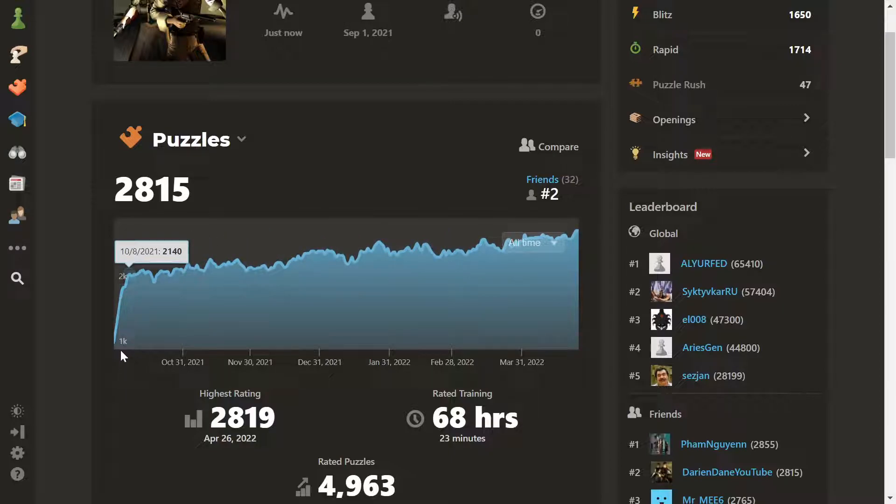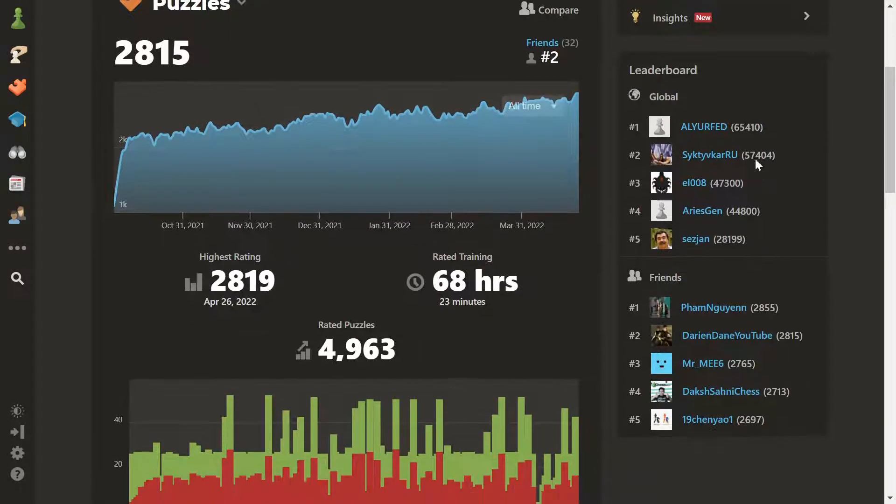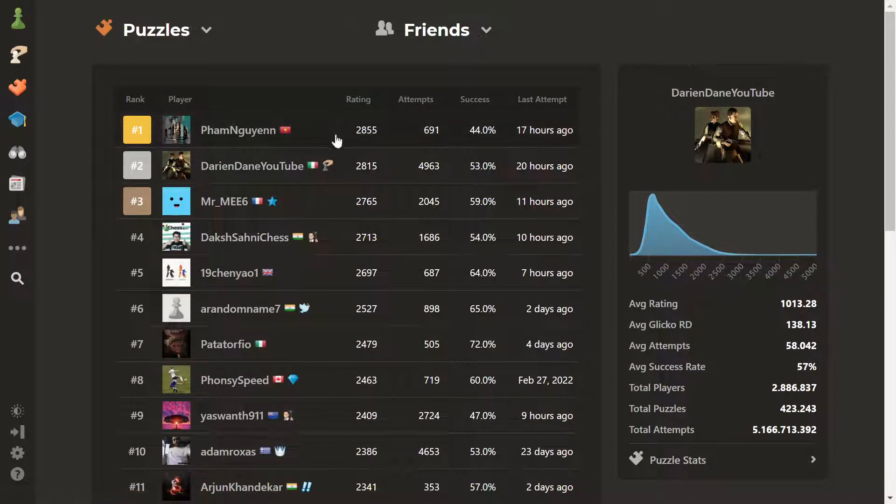Here you can see my rating history. I got to 1900 quickly and then started climbing — with a lot of ups and downs — but now I'm very happy with my rating. I hope I don't drop below 2800, but you never know. There's a long way to go to reach number one, who is an insane player rated 65,000. I'm number two among my friends. Feel free to send me a friend request on chess.com — I'll accept it and we can play a game.